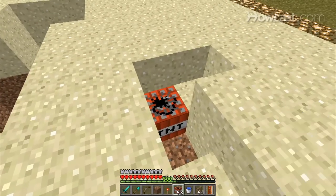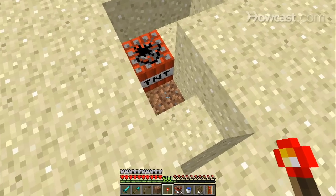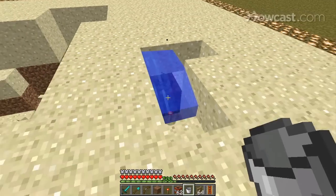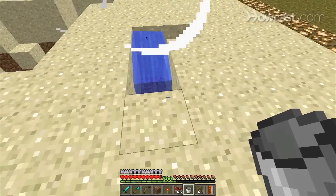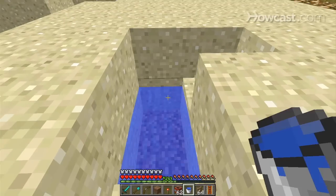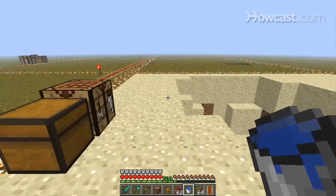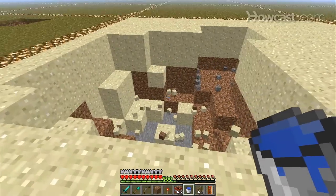Pretty much all of Ben's original video is still very accurate — like this: water will stop the blast from going out anywhere. You'll see nothing is damaged when you blow up TNT surrounded by water.